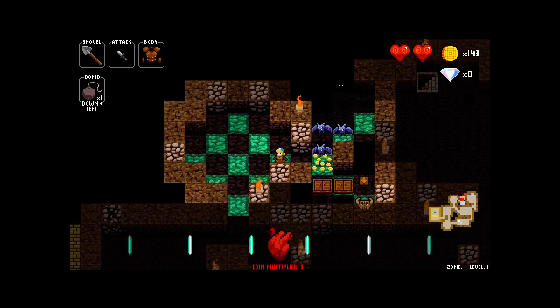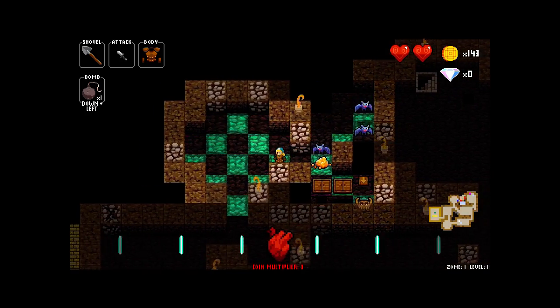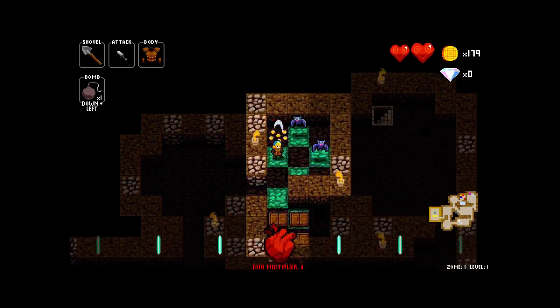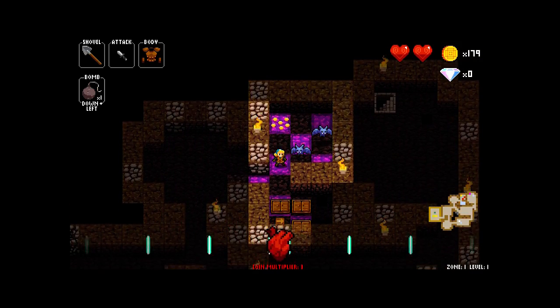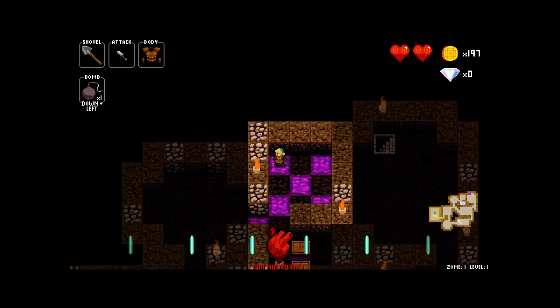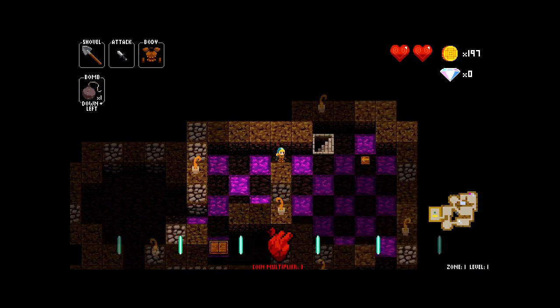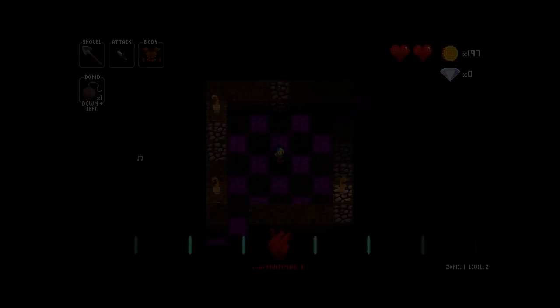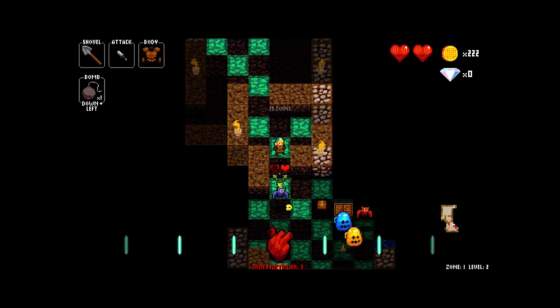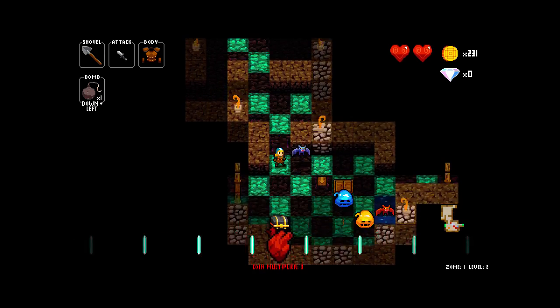Oh god, lots of bats. Clear them all out — nothing else in here, but it's a good way to get some money. That's pretty much it for this floor. On to number two. Starting this out with money — what a great way to begin the floor.